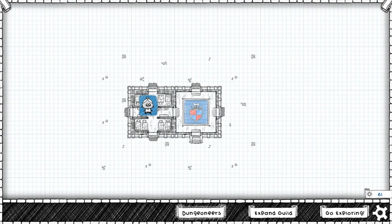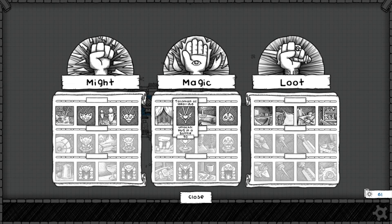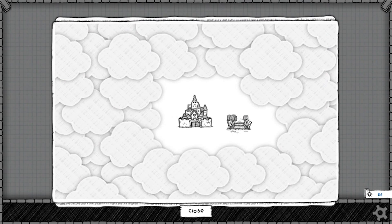So we've got 61 gold. What can we do? I actually quite like Alan. Let's see if we can stick with Alan for a while. But if we were going to expand the guild... there is a lot of stuff here, isn't there? I'm going to leave all of that — I'm literally not going to buy anything at all for that character for the moment. I'm going to go exploring again and see what happens.